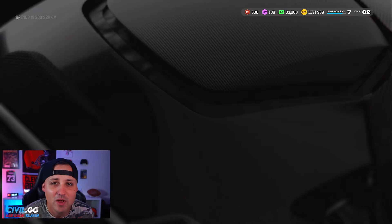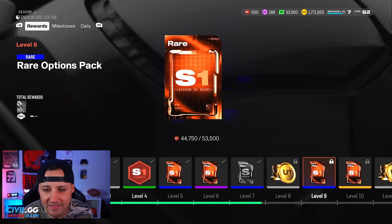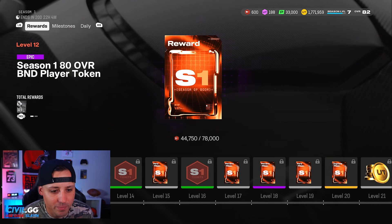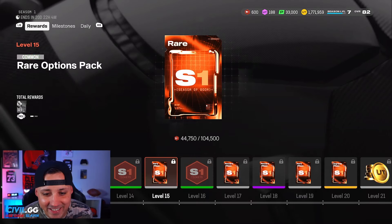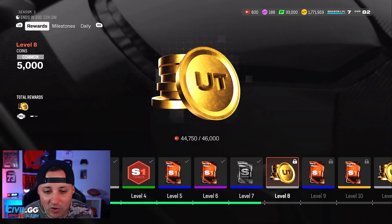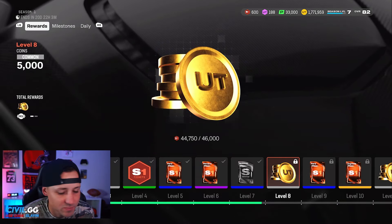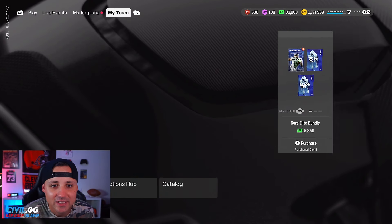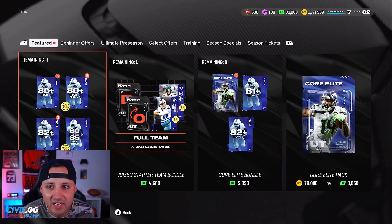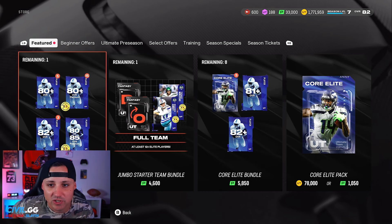I believe you get 50 season tickets per level that you hit in Season 1, but there's also things you can grind. At level 14 you get 100 season tickets, at level 16 you get another 100 — you earn a lot along the way. At level 4 you get 50, which is where everybody probably is right now. But what's the best way to spend them to maximize them? It seems like we're limited on them, so spending them wrong means you can't go back.